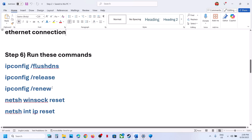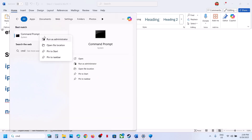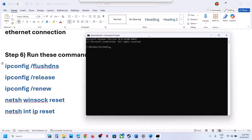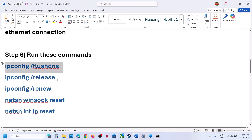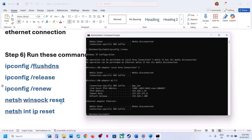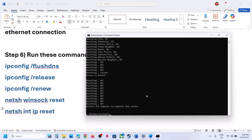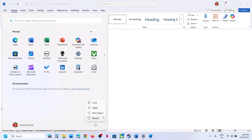The next step is to run network reset commands, which are provided in the video description. Type cmd in the Windows search box, right-click on Command Prompt and click Run as Administrator, then click Yes to allow. Copy and paste the commands one by one, hitting Enter after each one. Run all commands one by one, then restart your computer. After the system restart, launch the game and check.